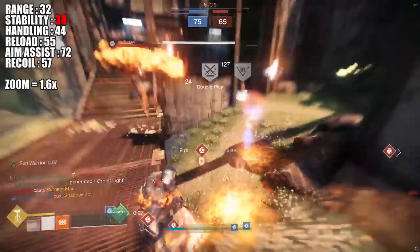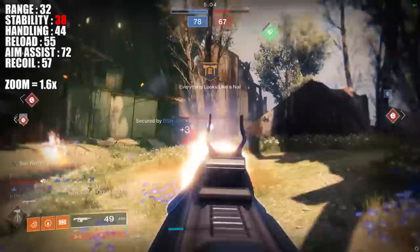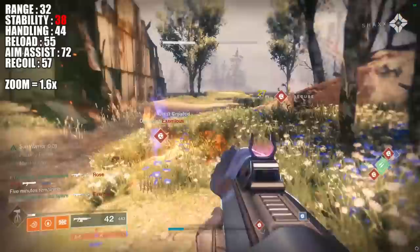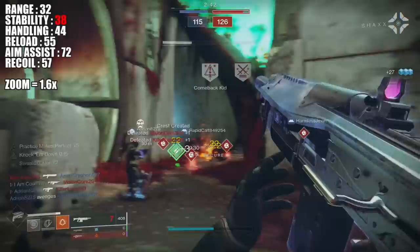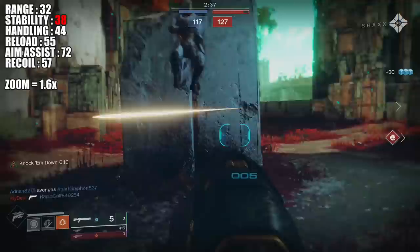The next best stability stat for a randomly rolled 720 comes from the Valkadeen — it has 52 stability. Reckless Oracle from the raid has 60 base stability, and Misfit is 58 on the stat bar, and Misfit can actually roll with scopes. When you break it down on Steel Feather, you would need polygonal rifling on the barrel and ricochet rounds as the magazine — both the maximum you could get for stability — just to match the base stability of Misfit. You would then need a stability masterwork to get beyond that. That's how low it is.